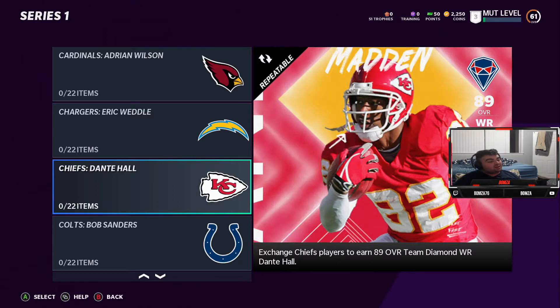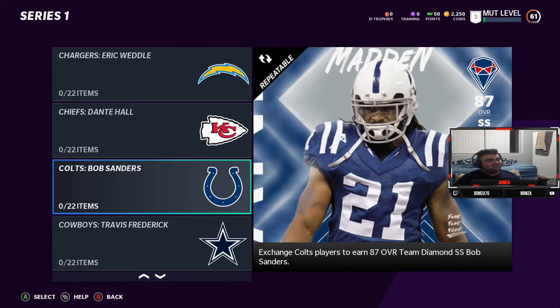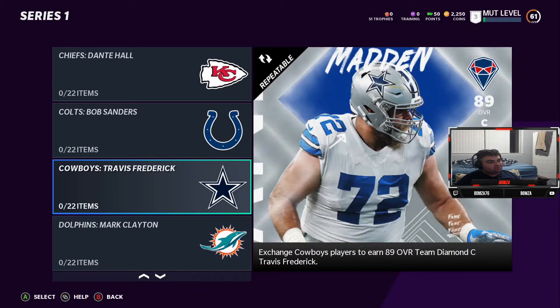Dante Hall — I want Dante Hall, Dante Hall is fast! Bob Sanders — damn, him and Antoine Bethea played safety for the Colts back in the day. Animals, both of them. Travis Frederick — current player.